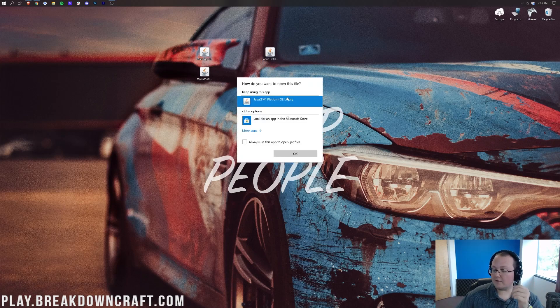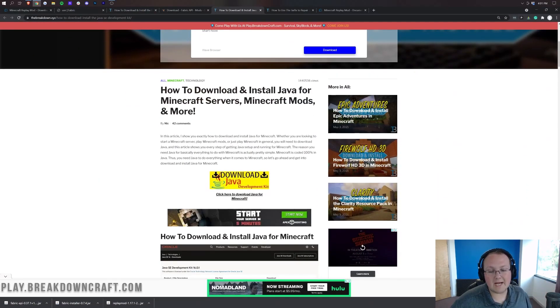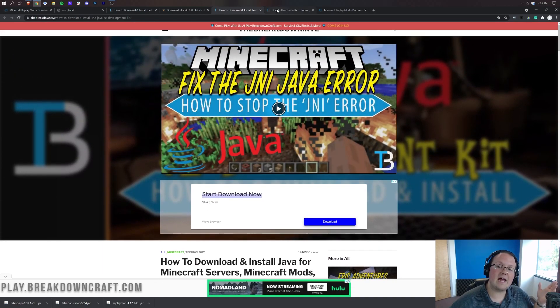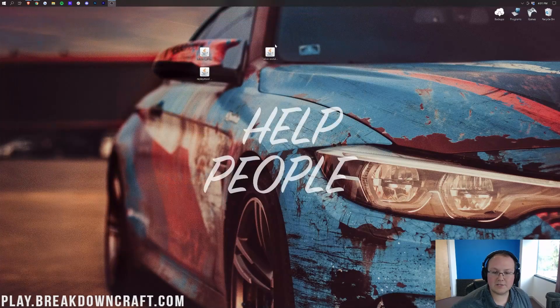But if you don't have Java listed, or you do have Java but clicking OK doesn't work, or your icons are broken — in that case, you need to download and install Java for Minecraft mods. Obviously the Replay Mod is a Minecraft mod, so you need this specific version of Java. After you've done that, you also want to run the jar fix, which links jar files on your computer to Java so they work properly. Now we can minimize our browser.